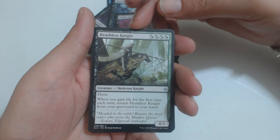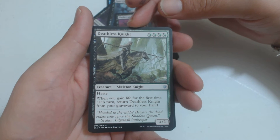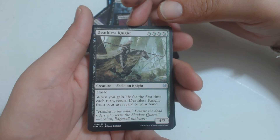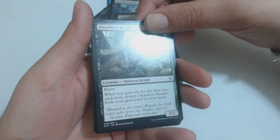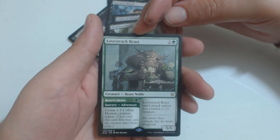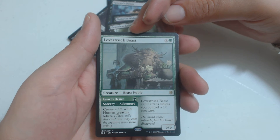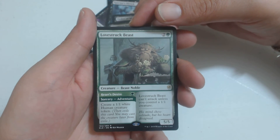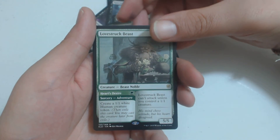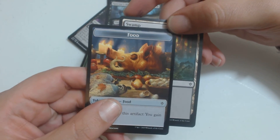And a Deathless Knight — four mana of the black-green hybrid variety for a 4-2 skeleton knight with haste. When you gain life for the first time each turn, return this from your graveyard to your hand. My rare or mythic is a rare: Lovestruck Beast. Two and a green for a 5-5 beast noble. It can't attack unless you control a 1-1 creature. But its Heart's Desire — you pay a green Sorcery Adventure — creates a 1-1 human creature token. And a swamp. And then a food. That boar has not had a good day.